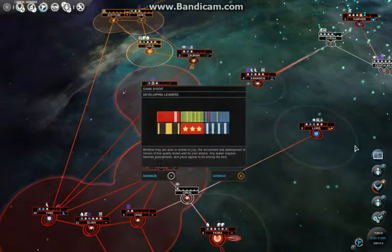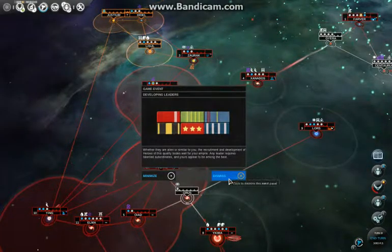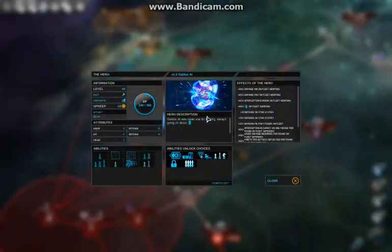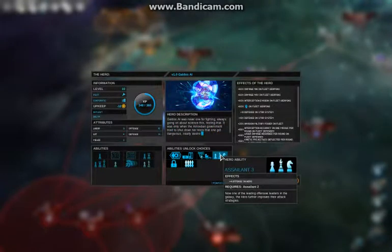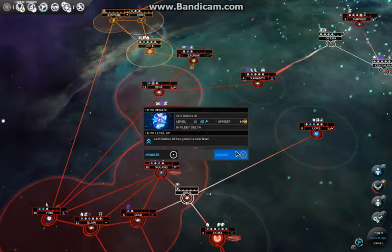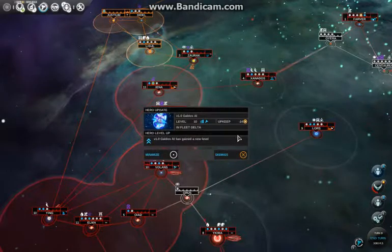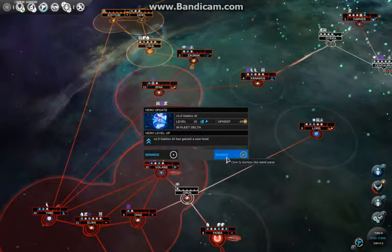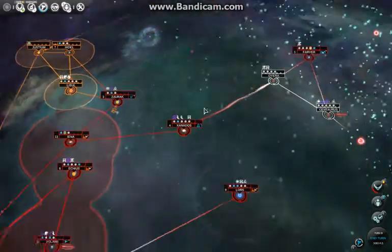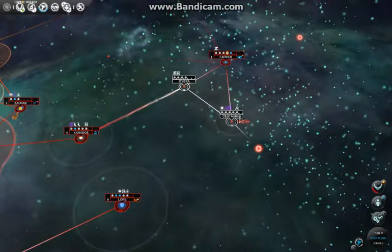My first hero reached level 10, so you get this extra message. It's always when it levels up that you get the opportunity to improve it. It already costs 14 upkeep, but it's still much better to have strong heroes around than not having them.